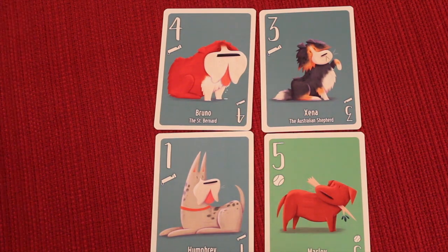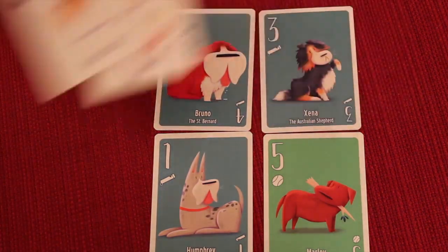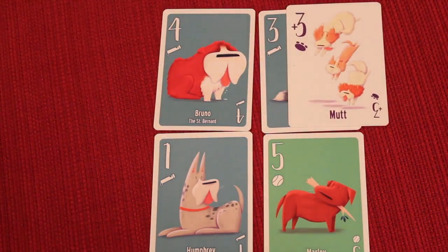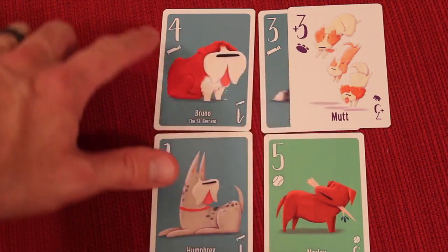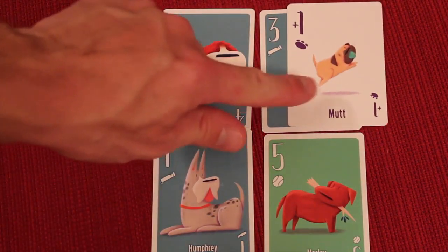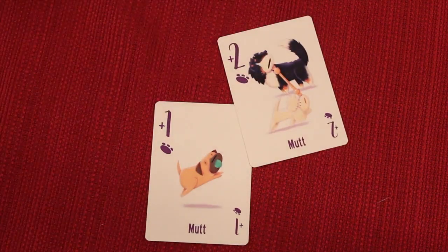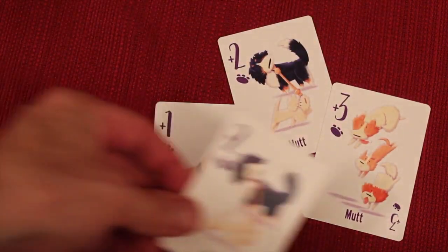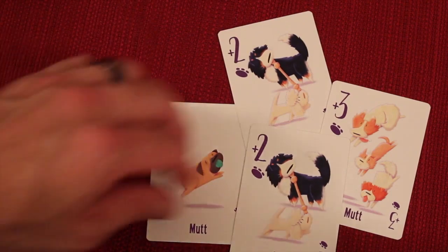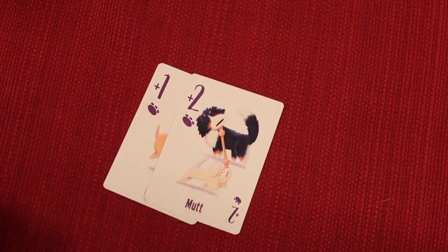There's another suit called mutts, ranging from one to three, with seven cards total. You can play one mutt alongside another card to boost its value — for example, a three card played with a three mutt becomes a six. If there's a tie, nobody wins the trick but the player who caused the tie leads next. You can also lead with a mutt, forcing others with mutts to follow suit. You can even lead with two mutts, as they can be played as their own suit.